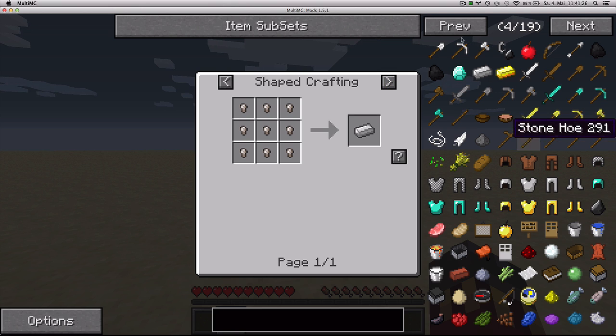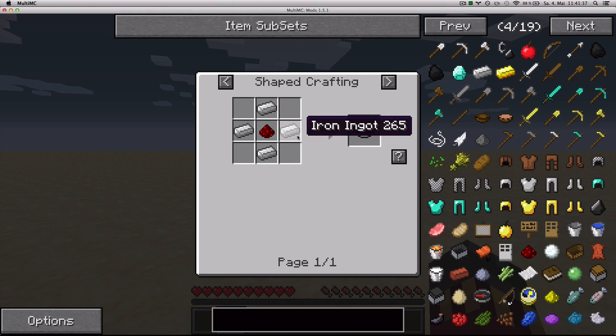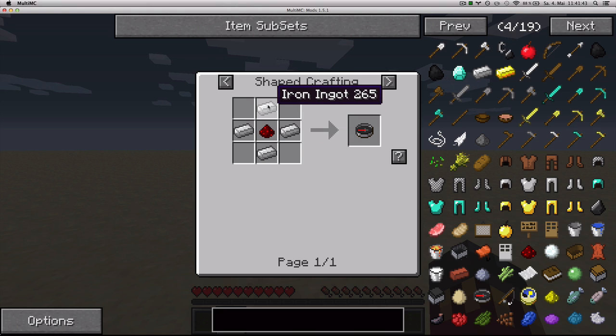Simply left-click items, and you can also left-click on items in the list here so it tells you how to craft them. For example, let's left-click on the compass, and now it tells you how to craft it. Alternatively, you can hover over an item and then press the R key, and it has the same effect.